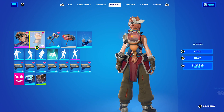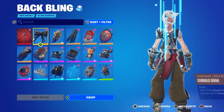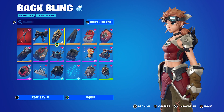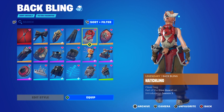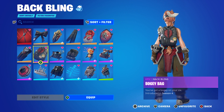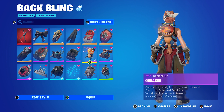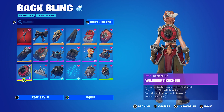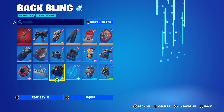Let's get into the combos. Starting off with the back blings, we have Deadpool's Katanas, Cuddle Bow, Dragon Crest — which looks pretty good especially with the plating things she has on her waist — Frozen Shroud, Hatchling, Red Shield, Subjugator, Boogie Bag, Burgle Bag, Catalyst, and of course the Groker, which is hers.